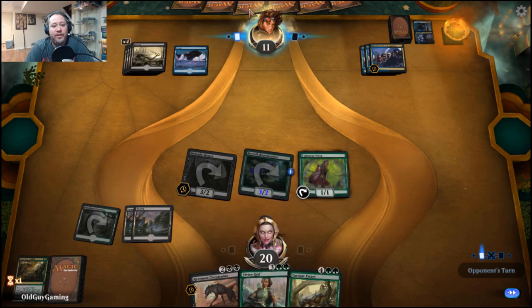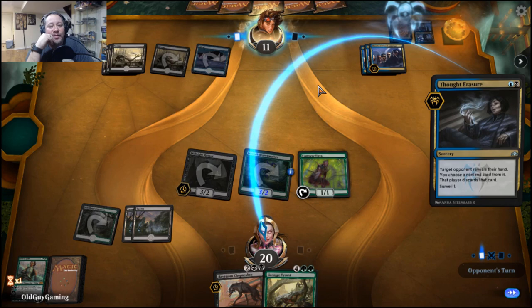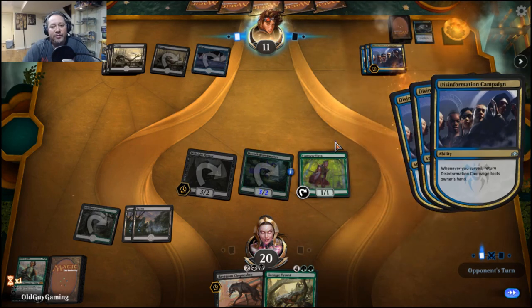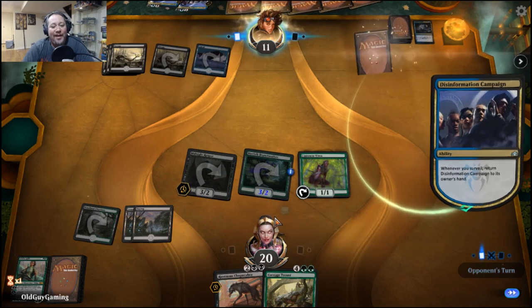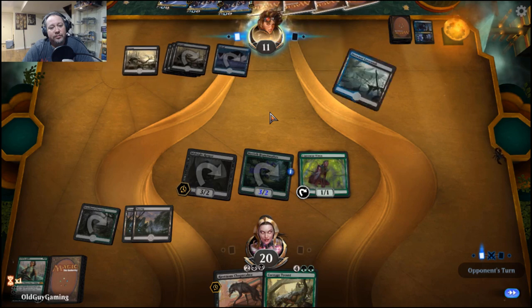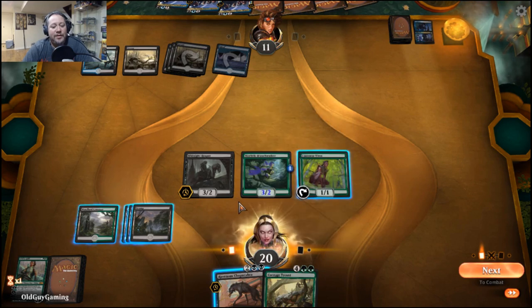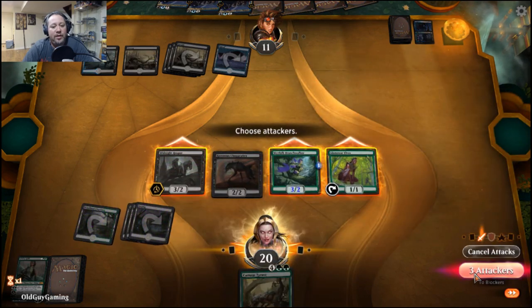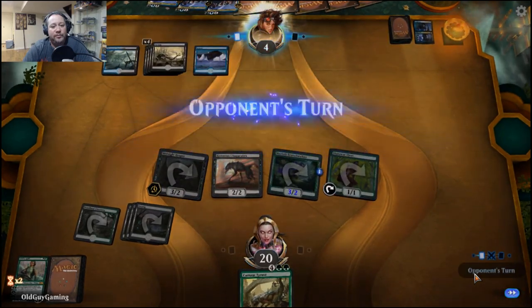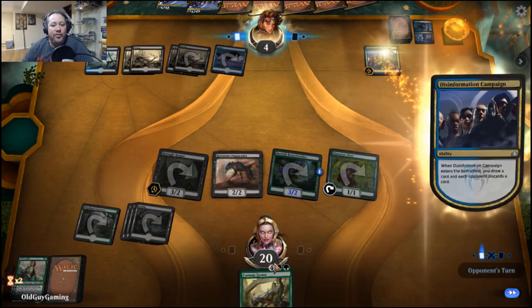There's Carnage Tyrant. I'm one mana away from Vivian, which means whenever his Thief of Sanity or whatever other flying critters he's got out there... I would assume he would take Vivian — yep, that's the right call. The upside is he has no more blue mana to cast them again.